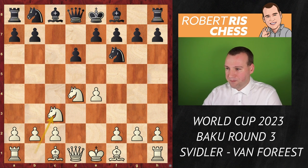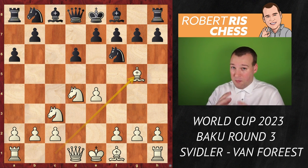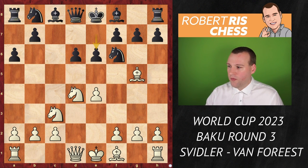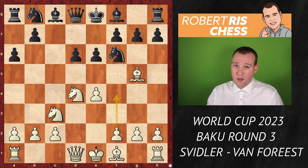After knight f6, knight c3, black plays a6 — the Najdorf. Svidler goes for one of the sharpest lines: bishop g5, which was really popular in the 80s but is still one of the most serious tests of this variation, putting pressure on the knight. Black goes for e6 and now by far the main move here is f2-f4.